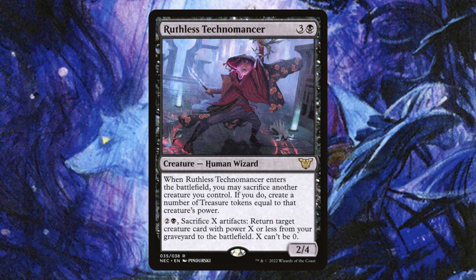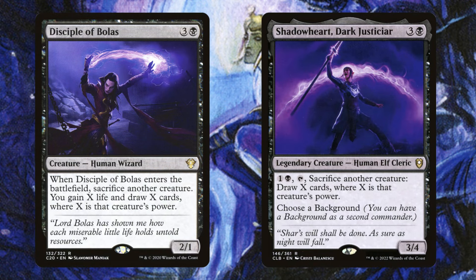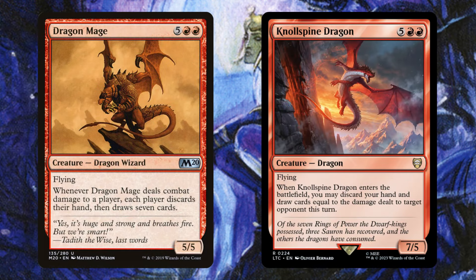Ruthless Technomancer seems a lot better when he instantly kills himself and draws you a card after generating a ton of mana. In this deck he's kind of like Dockside — he's only going to cost us two mana and then generate a ton of treasures. Disciple of Bolas and Shadowheart Adjudicator can draw us a ton of cards. Shadowheart is one of those very flexible cards, but she never stays on the battlefield — opponents do not want you to untap with her and draw up to eight cards. The fact that we can cast her for two mana and then spend two more to instantly sacrifice a creature and draw a ton of cards makes her amazing in this deck.